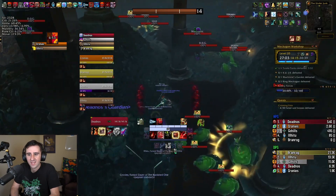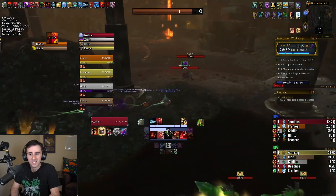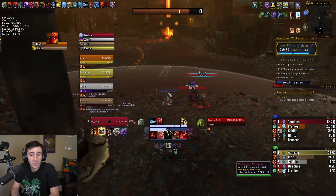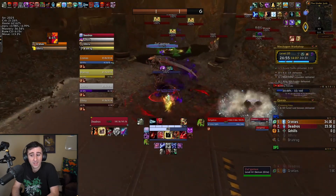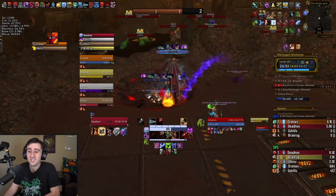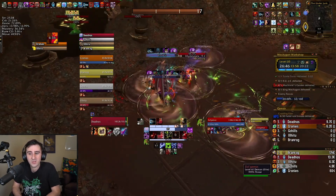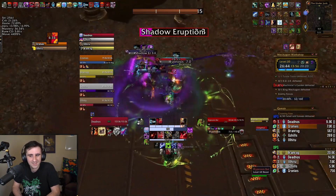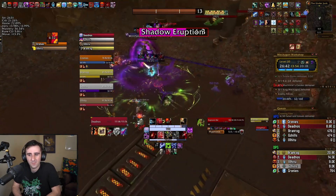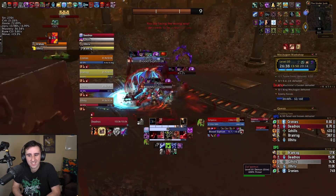We skipped past all of this and went straight to the miniboss. You can walk around this miniboss even without Shroud if you kill everything else — you could just hug the wall and not pull it, pulling everything else instead. But what we're doing is killing the miniboss to get those stats for the Tyrannical bosses in this dungeon. Tyrannical Mechagon and tyrannical Machinist's Garden are really good boss fights to have some extra stats for.